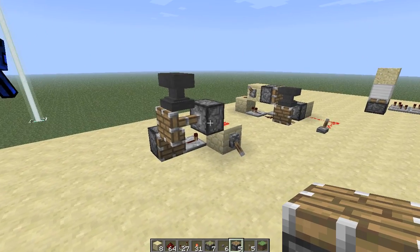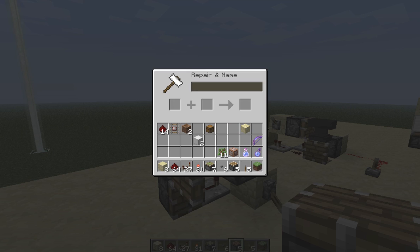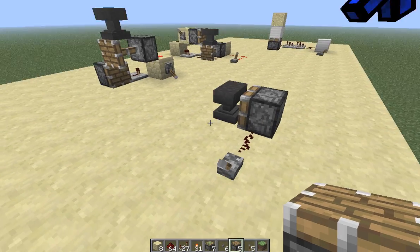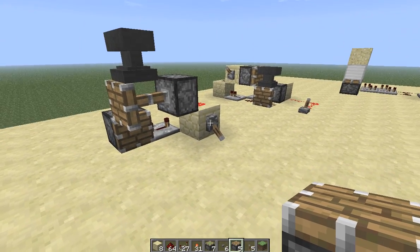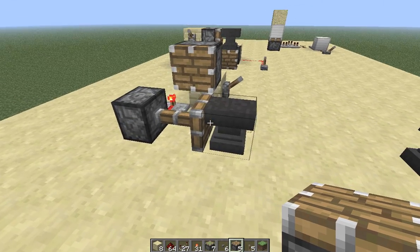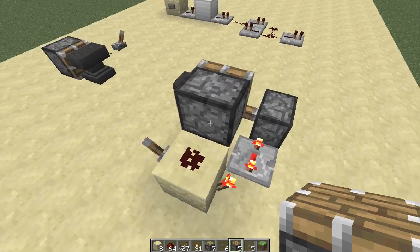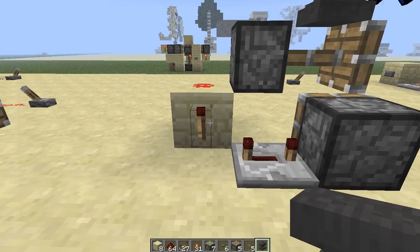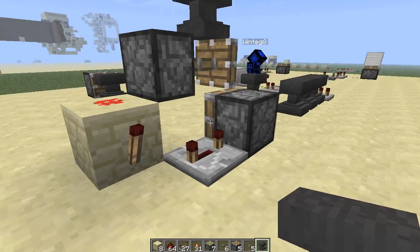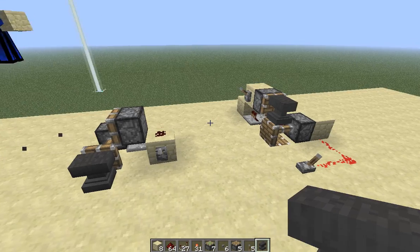Let's move on to anvils, which are pretty cool. They allow you to repair items and name them using experience. Normally they cannot be pushed with a piston; however, they can be pushed when they're falling. Watch closely — this piston pushed the anvil over while it was falling, which is a really weird glitch. The piston is powered and then, on the falling edge after a bit of delay, that piston fires and pushes the anvil over.